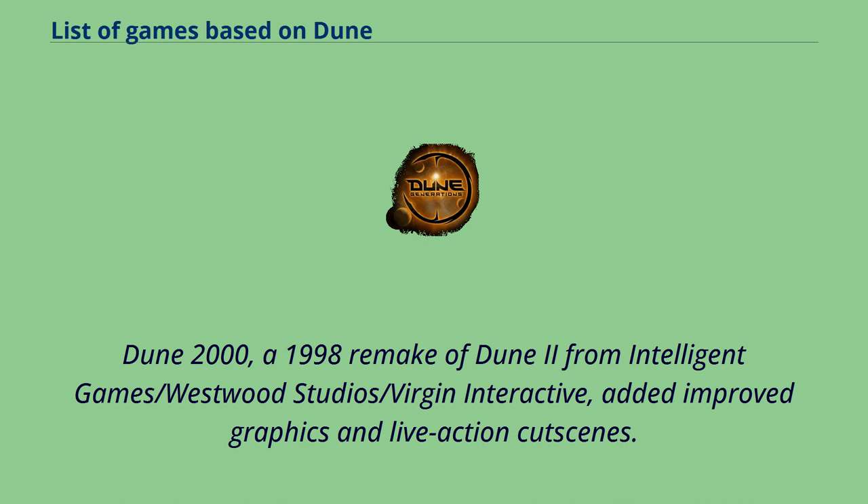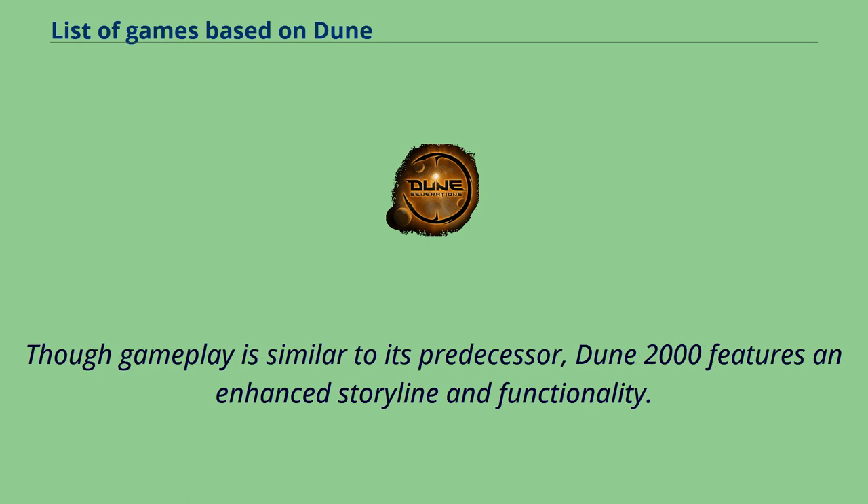Dune 2000, a 1998 remake of Dune 2 from Intelligent Games/Westwood Studios/Virgin Interactive, added improved graphics and live-action cutscenes. Though gameplay is similar to its predecessor, Dune 2000 features an enhanced storyline and functionality.